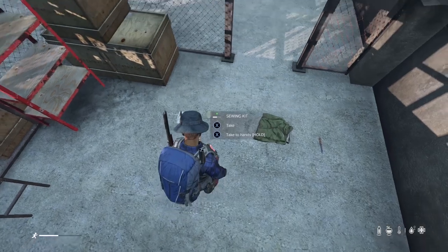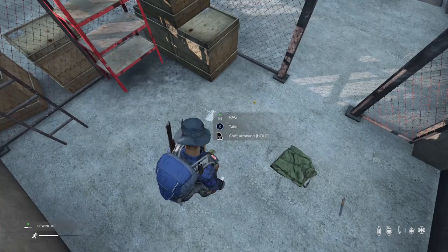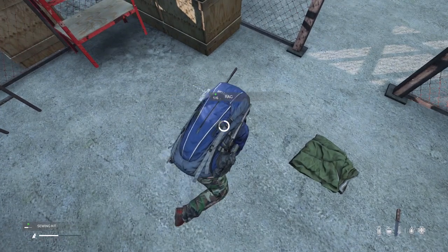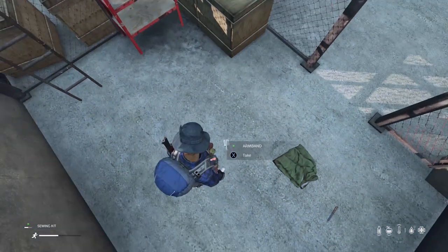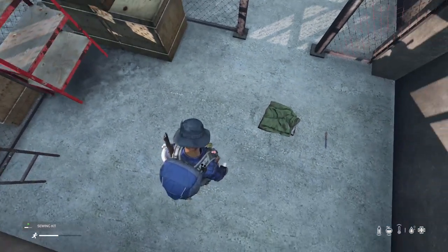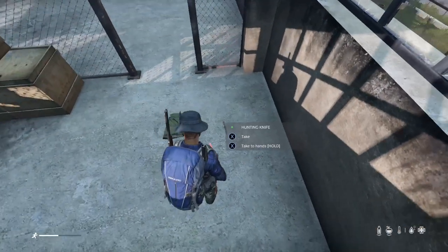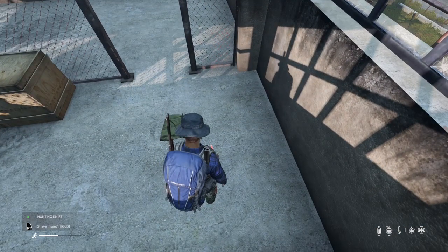This is for all the players who play in squads. With a rag and a sewing kit, you can craft a white armband. You can also use a knife to cut up a raincoat for colored armbands.